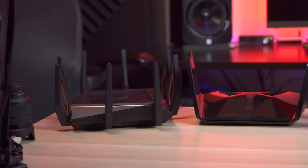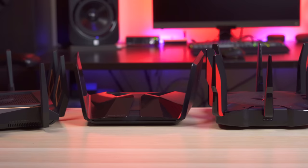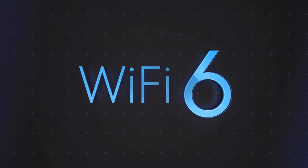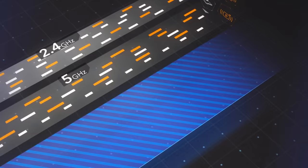The gaming routers that Micro Center provided include the ASUS ROG Rapture AX11000, Netgear Nighthawk RAX200, TP-Link Archer AX11000, Amplify Alien, and Linksys MR9600. It's important to note that all these routers are Wi-Fi 6, not the new Wi-Fi 6E standard we'll likely be seeing later this year, but as of right now these are the top-of-the-line gaming routers each of these brands has to offer.